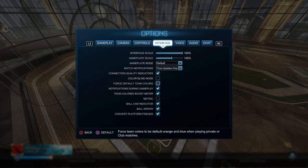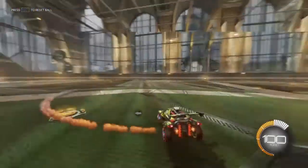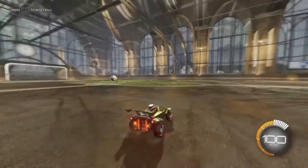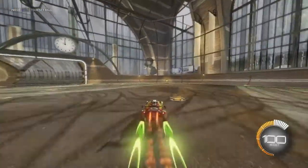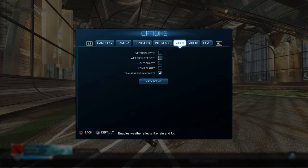Colorblind mode - obviously use it if you're colorblind. Team card boost meter: yes. Metric. Show ball cam indicator - if you don't know what that is, you see the arrow. There used to be like a ball cam thing on the side. I recommend you always have the arrow on unless you're just a savage.